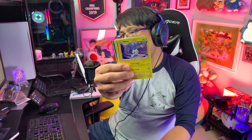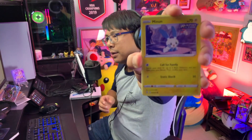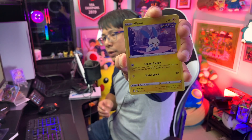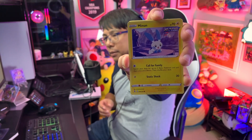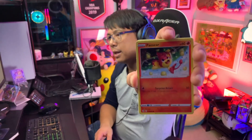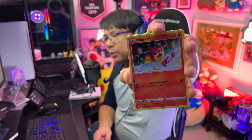Alright, it's the death pack. Fire energy — maybe we try it this way. We've got the Minun — super cute, doing the splits there. It's got Call for Family, which is an okay way to get a whole bunch of your Pokemon out at once. We've got a Pansear with Surprise Attack: one energy for 30 damage plus — oh, if you flip a coin and it's tails it does nothing.